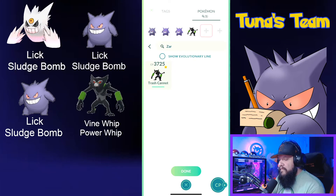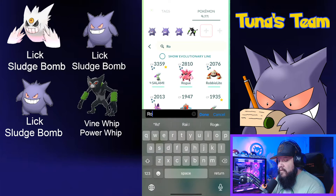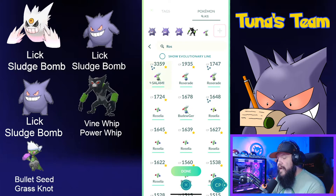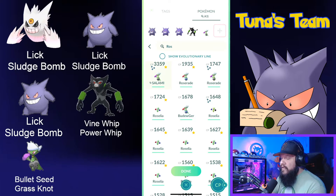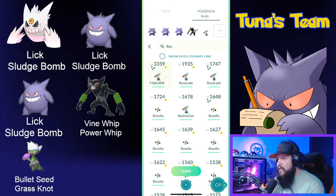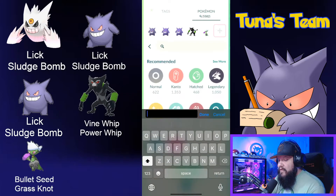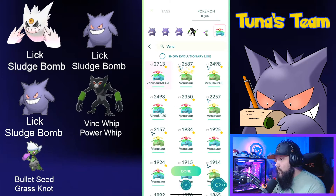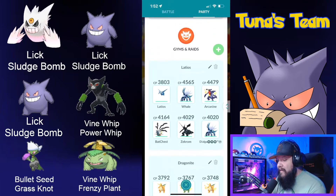I also have a Shiny Roserade that I'd like to use in the battle, so I'll bring Roserade — it's got the Community Day move Bullet Seed. Pokébattler suggests Poison Jab if you don't have access to Bullet Seed, so just bring Poison Jab and Grass Knot on that. For the sixth slot I'm going to bring a Venusaur with Vine Whip and Frenzy Plant. There we go — that'll be the team.